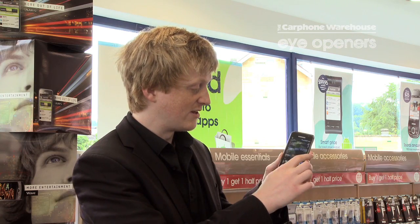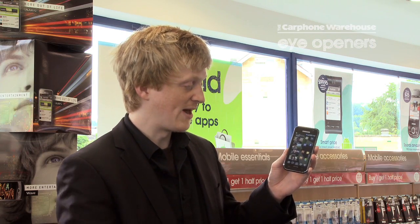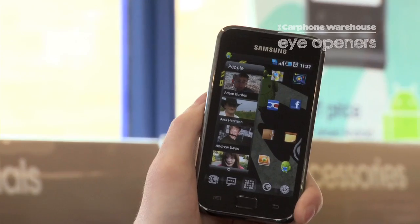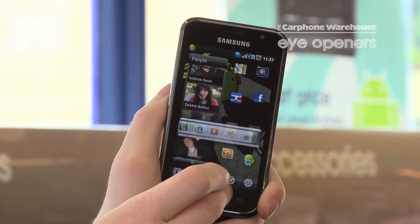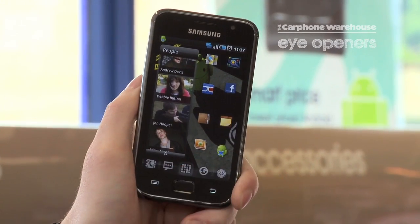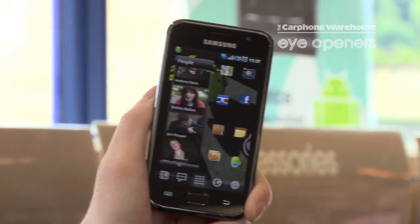The additional feature you can get is the Launcher Pro Plus feature. You pay a bit more and you can get things like calendars on there, bookmark widgets. At the moment I've got my people widget there, so I click on them and then I can go to call them straight from my widget. And that's Launcher Pro on the Samsung Galaxy S.